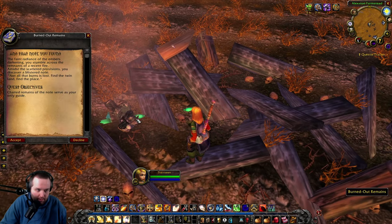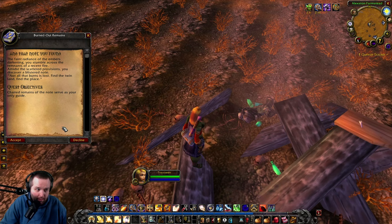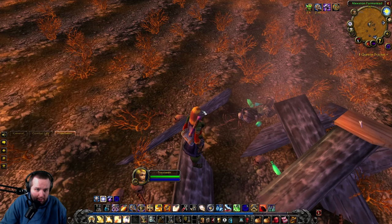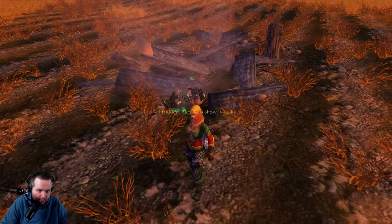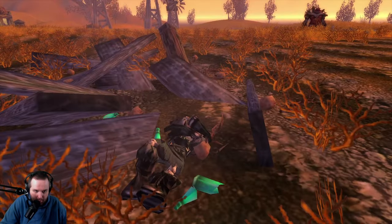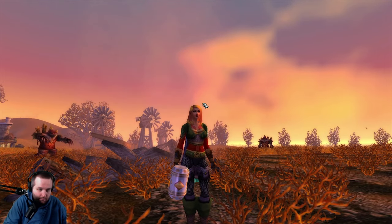Should be just around here somewhere — there it is, Burned Out Remains right here. It's like a dwarf was in a fire. 'The faint radiance of the embers darkening, you stumble across the remnants of a recent fire. Amidst the scattered provisions you discover a blistered note. Not all that burns is lost. Find the twin land, find the place.' All right. So here we are — got this place here, looks like a dwarf. Kind of got a couple bottles next to him. Let me take a quick screenshot.